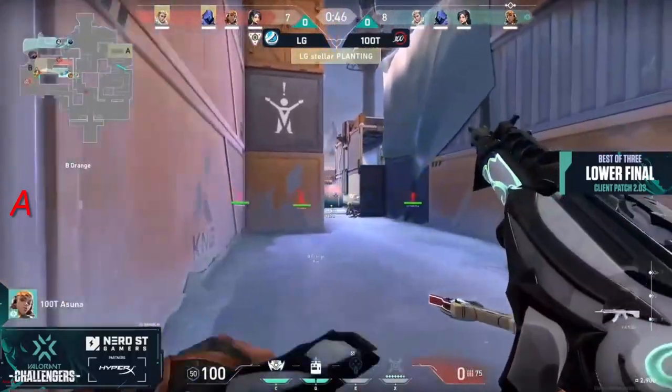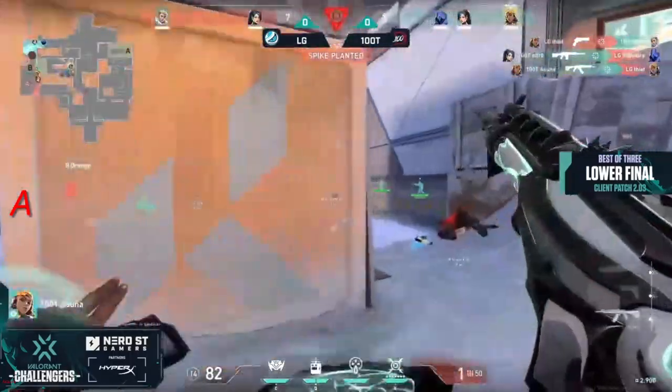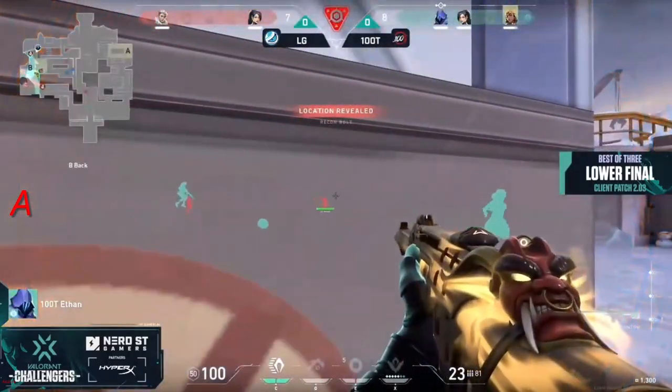Meanwhile, off screen, stellar finds one of his own, so it goes 4v4. Stellar looking to get the plant off, and he once again gets shrugged backwards deep on a flank — only able to get one. The Hunter's Fury is also in the mix from the offensive Luminosity side, but 100 Thieves have already once again stopped the plant and retaken the B site.